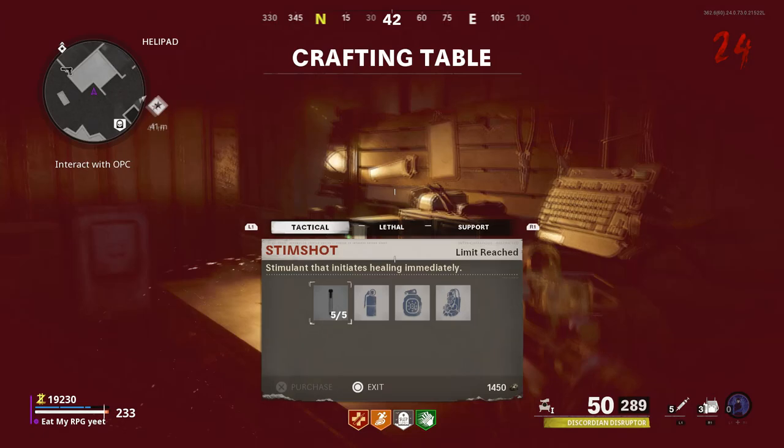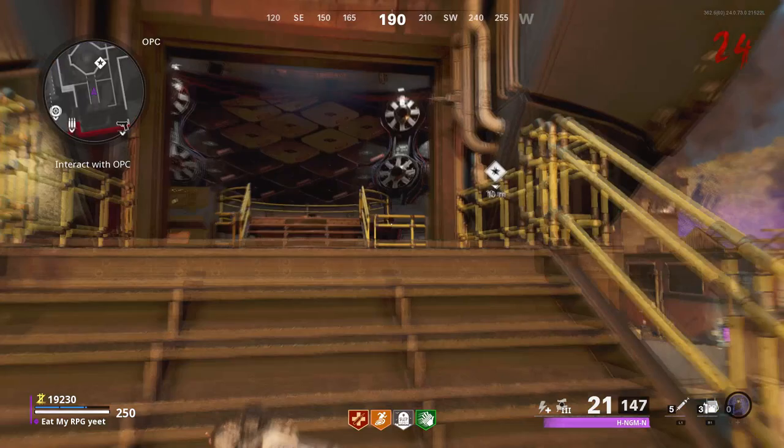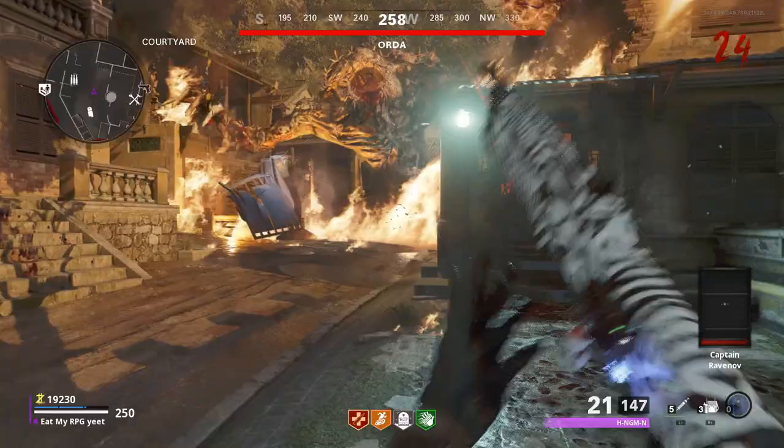Make sure you've got the Gallo shotgun, 30 grand, Pack-a-Punched and upgraded in the workbench. I've got the wonder weapon only half Pack-a-Punched — it was alright, it did the job. I got some stims and C4s as well. When you're ready, come to this area of the map, up the stairs, press square and you're going to be sent into a boss fight. You'll watch a cutscene and then you're dropped in and you basically just need to kill this dude — he's called the Order and he's the boss.